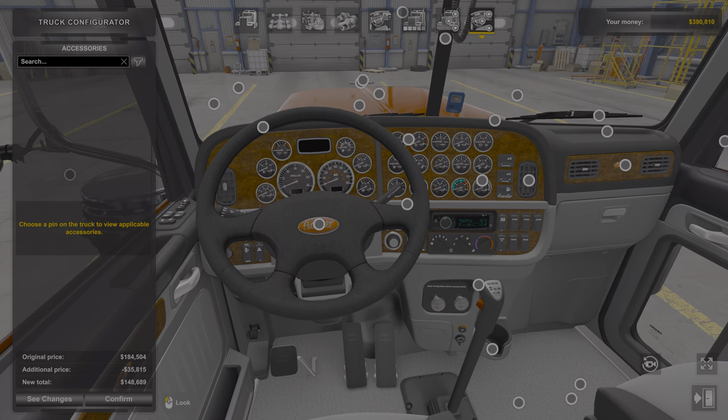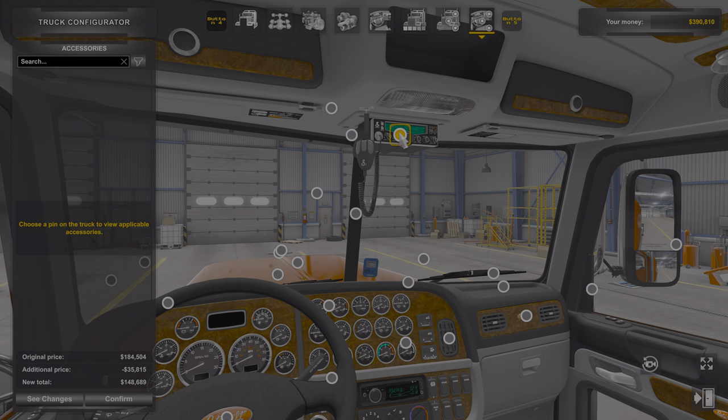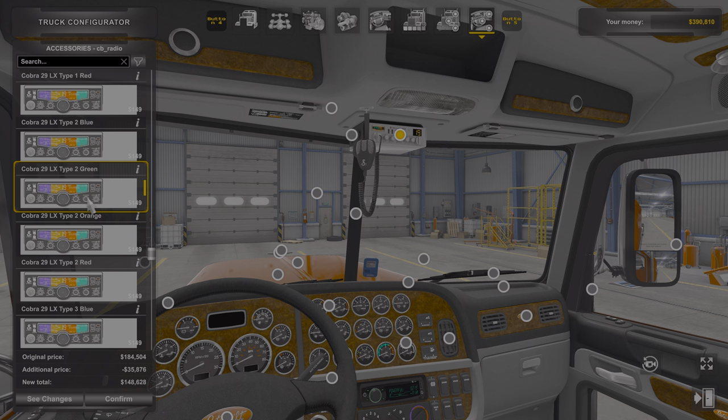We'll do inside customization. You got a couple options here for the CB — you know, you got blue, old school. You remember the Coburnite Channel 19s. You got your colors.